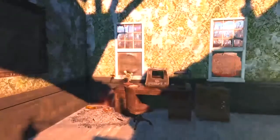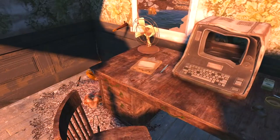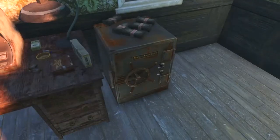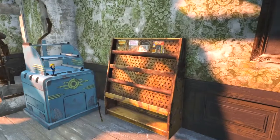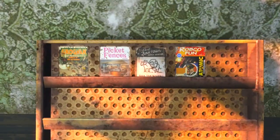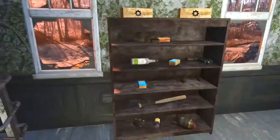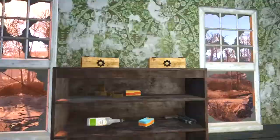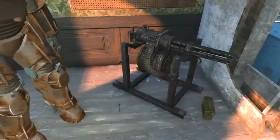Here we have my desk with desk stuff on it, my safe, some money on top because I can't fit it all in there, my magazine collection so far, and my bobblehead collection so far.